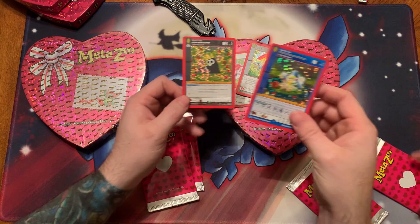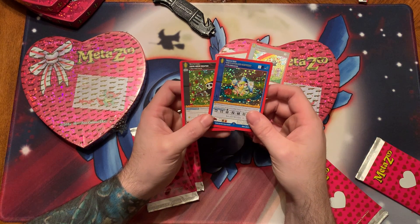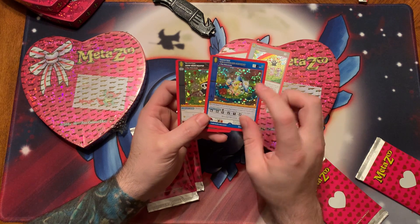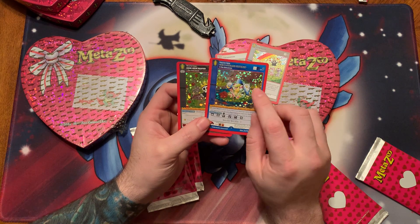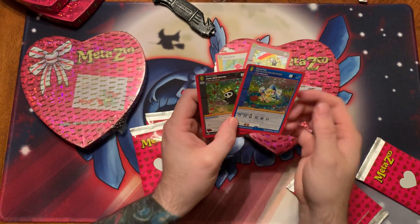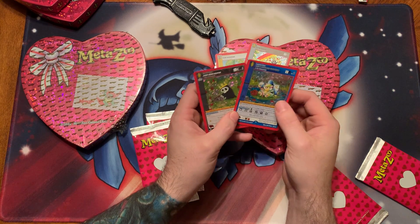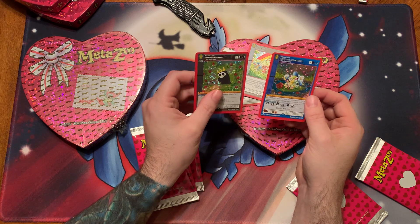So as you can see, let's see if we can find any hearts. I don't really see any on this guy — oh yeah, there's some little ones. There's a little one. Oh, there's a big one right there. Maybe tough to see on camera, but can you see it right there? Isn't that art cute? I love the art. These are so cool.